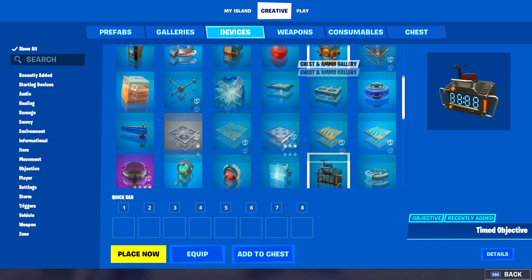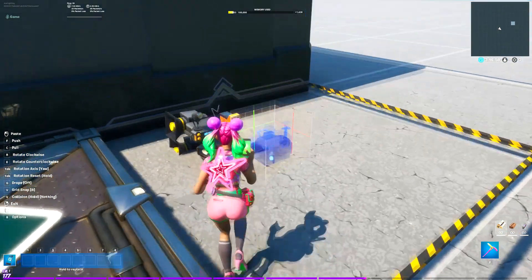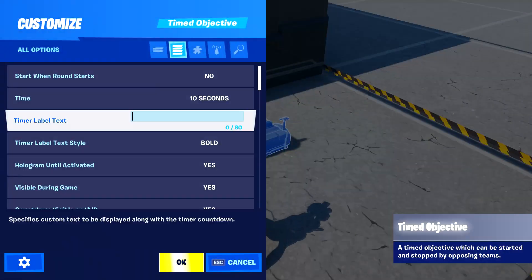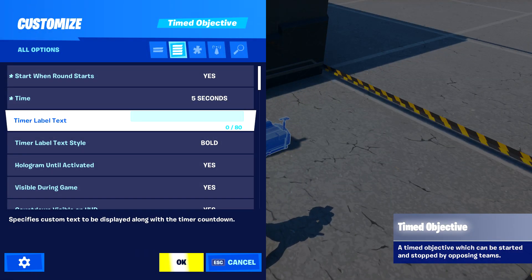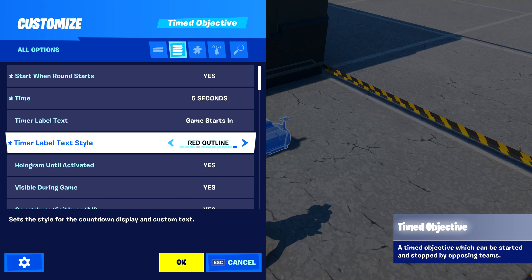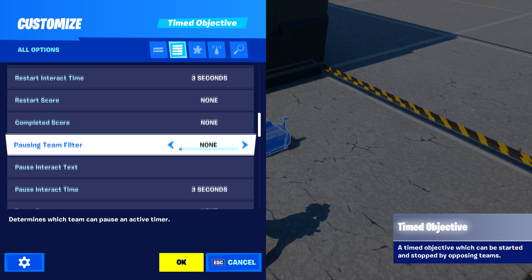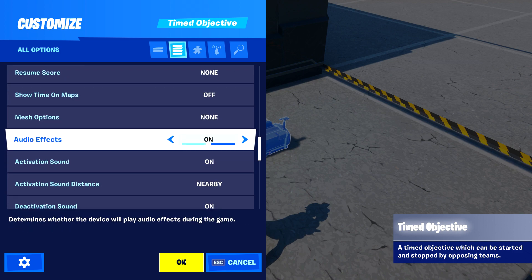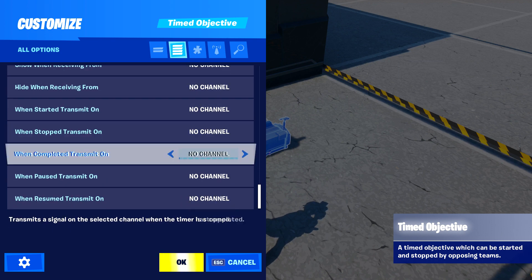Then take the timed objective device. Make sure it starts when the round starts, set it to five seconds or whatever you want, and type 'game starts in' in the label. Choose your style. Make sure there's no audio effects — I don't like those so I disable them. And make sure when it's completed it transmits on channel one.